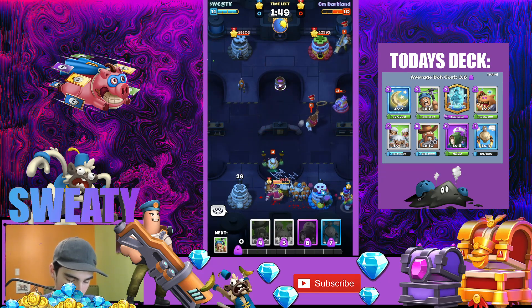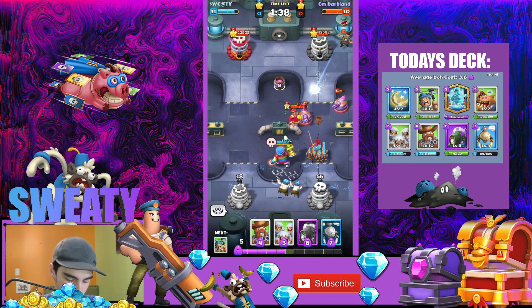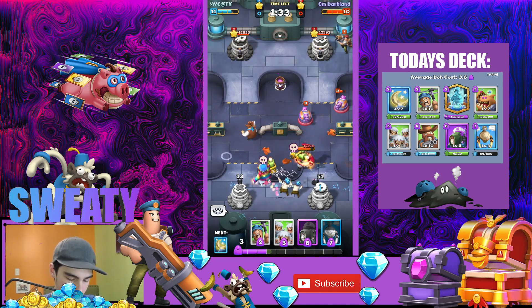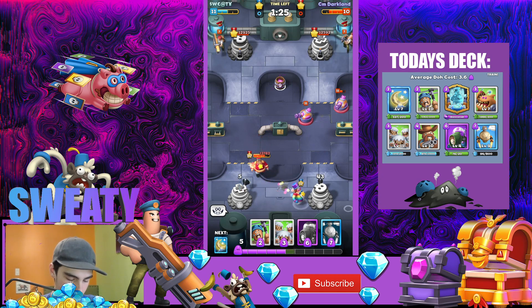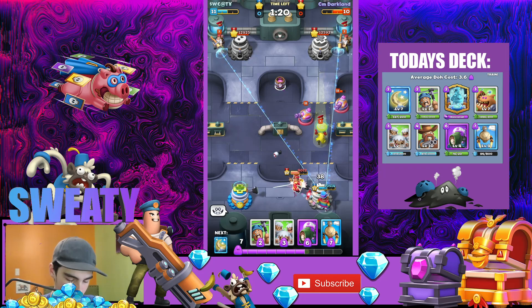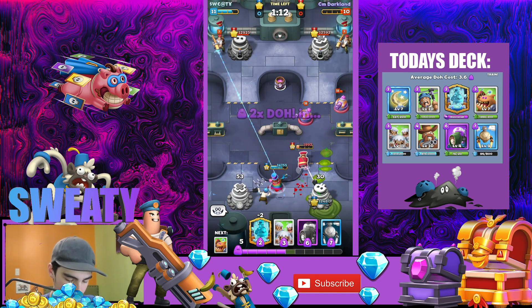We're going to teleport him away — oh no, we didn't teleport him away. This is what I said — I'm bad at these decks. He's going to take out our Grievel, that's fine, we got a lot of damage on him. Gotta get rid of that Sheriff Justice though. I'm just going to pull him over here. I definitely messed up in this game. He's pushing pretty hard here, I don't know what he's doing.